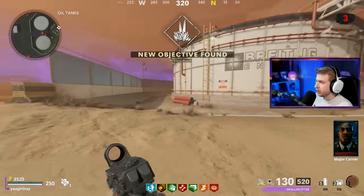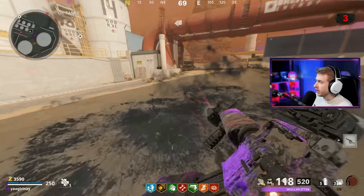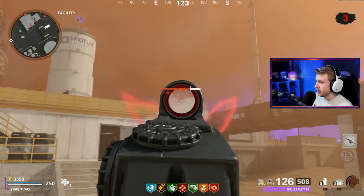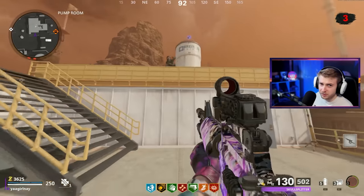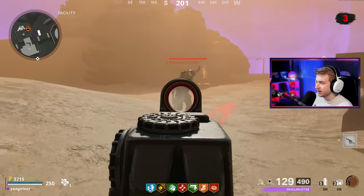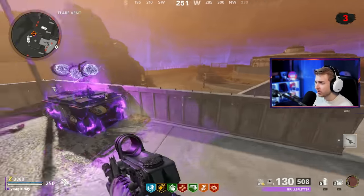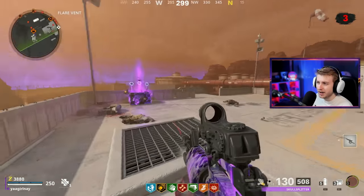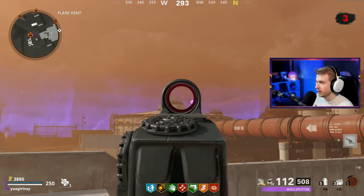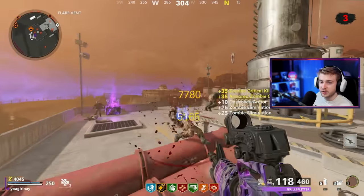We've made it to World 3. We need to find these red portals. I haven't done this Easter egg since we did it with Samuel, Lego, and Silky in Outbreak Survival. I didn't really do any of the steps back then, so I was there for the ride. I want to get more cash and get my gun to Pack-a-Punch 3, just to make sure I'm as well off as I can be. I'll run through the events on World 3 quickly and then do the Easter egg steps.